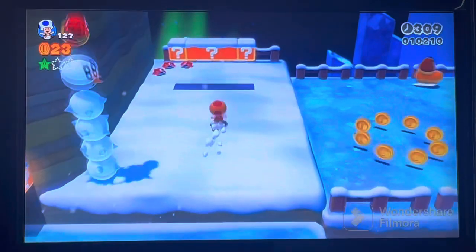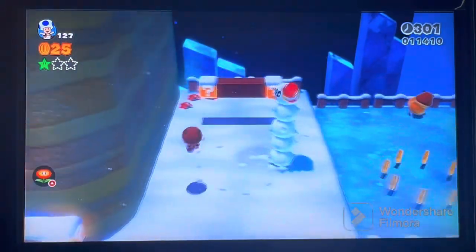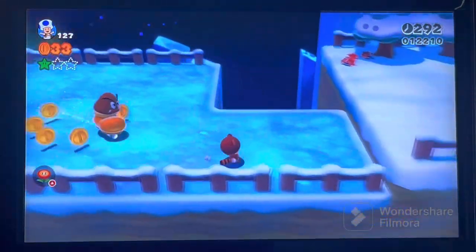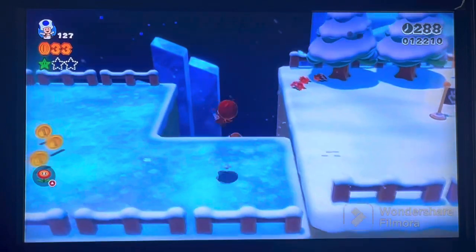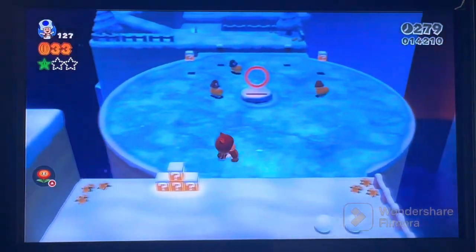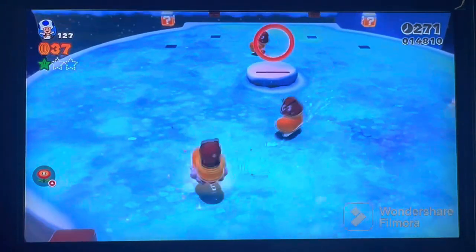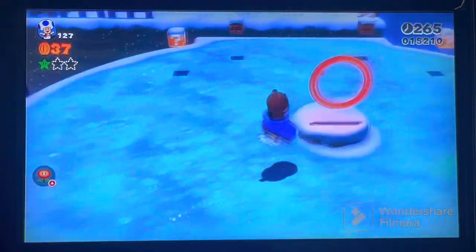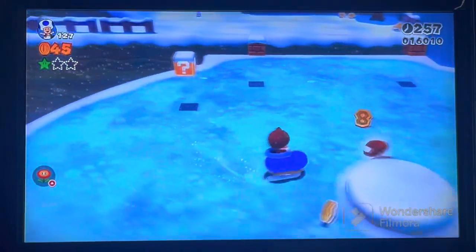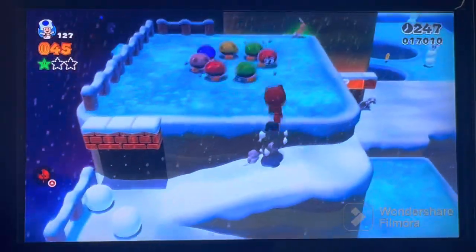Anyway, it's the usual green star affair but now we have ice and a new power-up: the Tanooki Leaf. With the Tanooki Leaf you can pull a Princess Peach and glide in the air. There's also a shoe the enemies are wearing — it's an ice skate, allowing you to more easily traverse the ice. You don't slide around; it's just easy and breezy. You can even ride on regular surfaces, though I wouldn't recommend it.